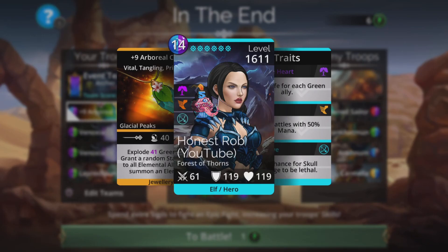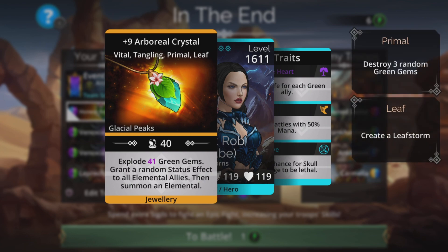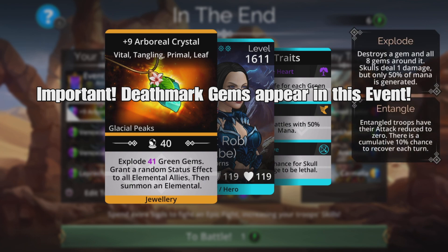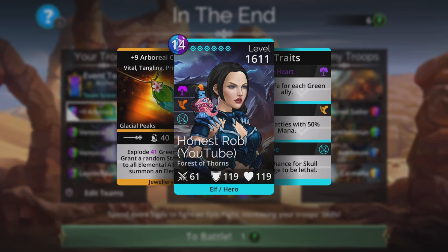Going to have Arboreal Crystal in Archer class here — really nice way this works with the team. It explodes magic plus one green gems and gives a random status effect. We do have a summon in case we lose one of our troops. Tangling in the upgrades is really nice — it entangles the top troop, keeping us safe from skull damage. It also has Leaf Storm, which is green, so we're going to charge up the team with this. We're going to have a lot of green.